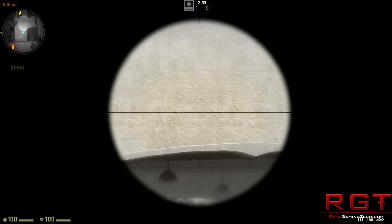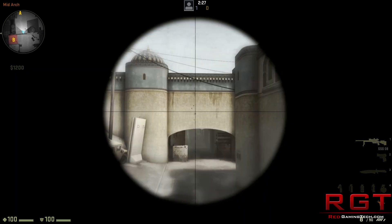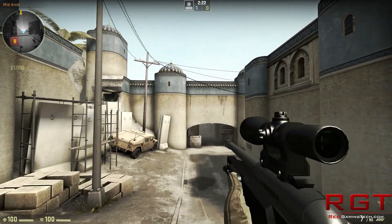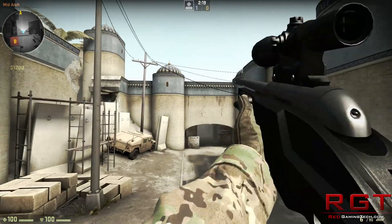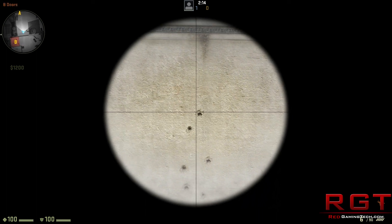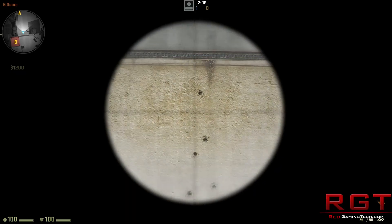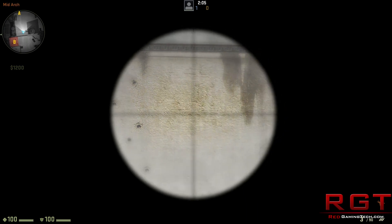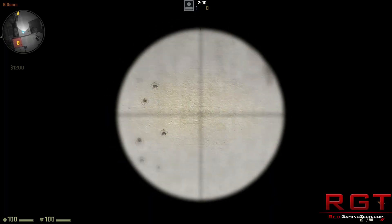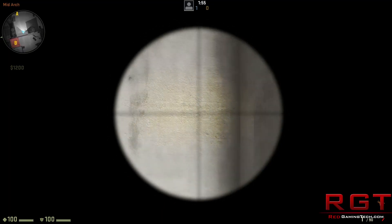This is the Scout — much more accurate of course than the AWP, and of course you move faster. Pretty much everything you'd expect of the weapon is pretty much still intact. As you can see I'm using a couple of bullet marks as targets to kind of paint between the lines with bullets. Not exactly anything particularly skilful — I'm just using it as a really crude rudimentary demo for you guys.